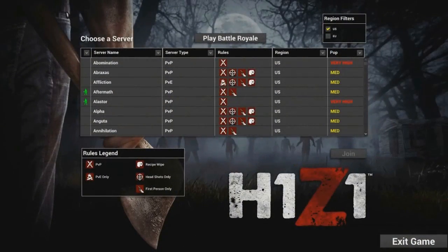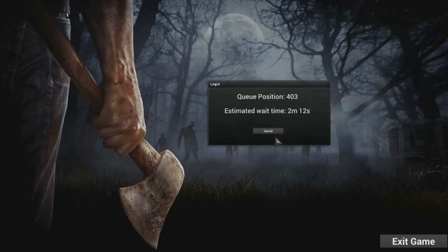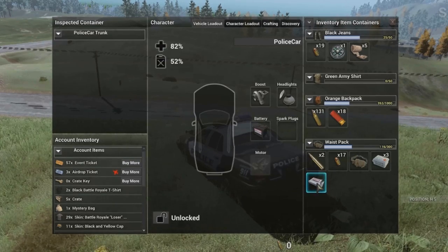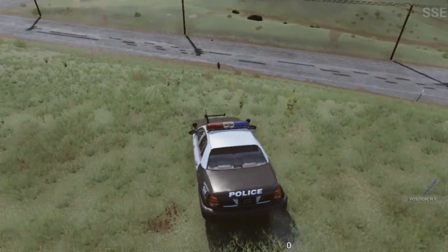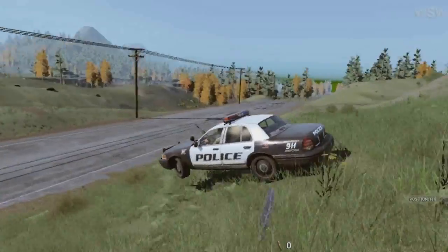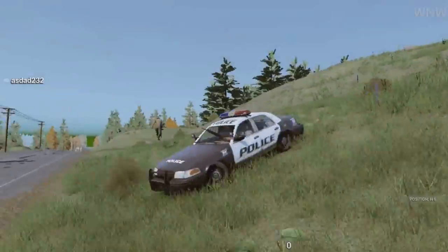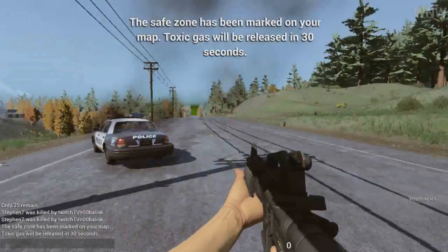First up, we have Battle Royale changes. They've fixed the queuing system — you no longer have to spam the play button. Just hit it and it'll put you in a holding tank, and when a server opens up it'll cycle you in. Also, crafting ingredients should no longer be part of the loot that spawns, and loot spawning now takes a couple of minutes to even out the playing field, so if you don't see loot in your favorite spots just give it a second.